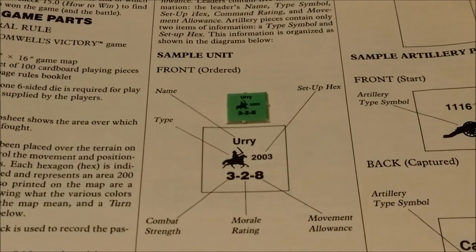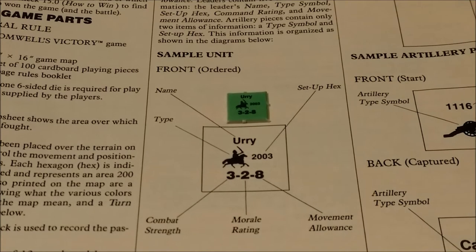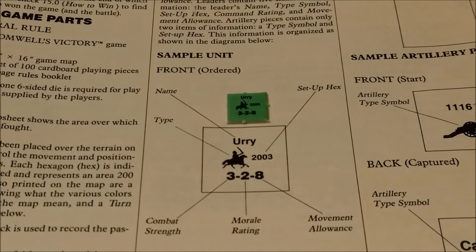The cardboard playing pieces represent the actual military units and artillery pieces that took part in the battle. There are three types of basic playing pieces: units that represent the brigades and regiments of foot, light horse, and heavy horse; leaders representing the named officers and their staffs that were actually present at the battle; and artillery pieces, representing groups of three to five guns.